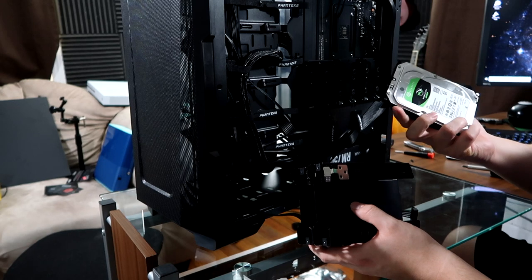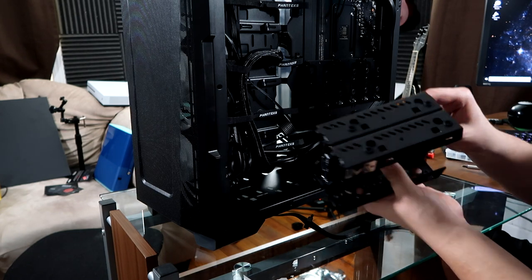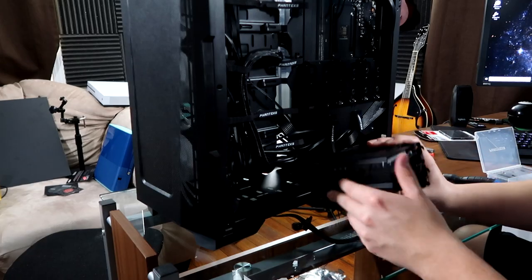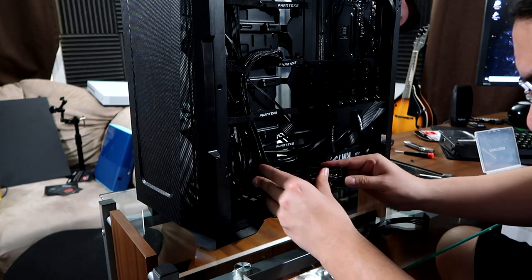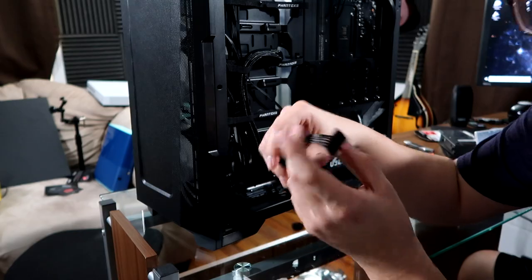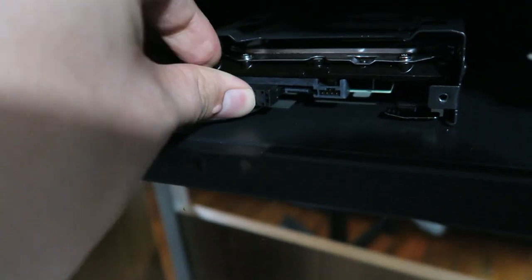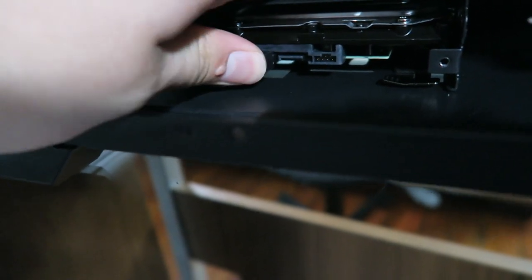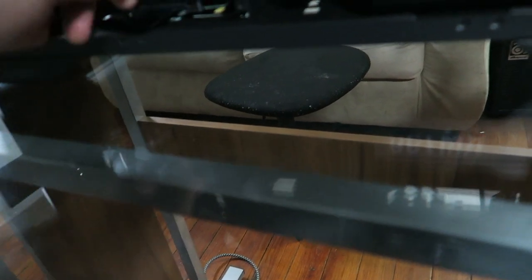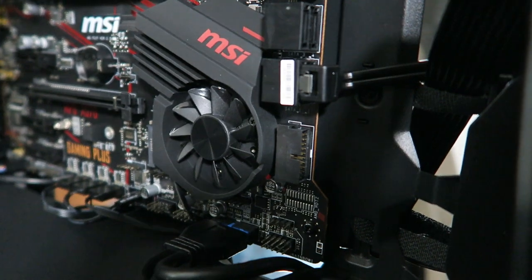We have the hard drive right here. Go ahead and slide it in — there are little screws that come with the case. Line it up with the screw holes, get the screws, and slide it in. It has a little click. There it is — the click is in, we're ready to go. Now plug your SATA power cable from the power supply into the hard drive, then take your SATA data cable and plug it into one of the SATA ports on the motherboard. She's ready to work.